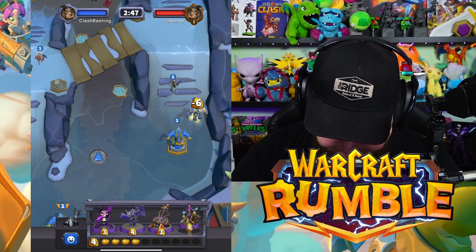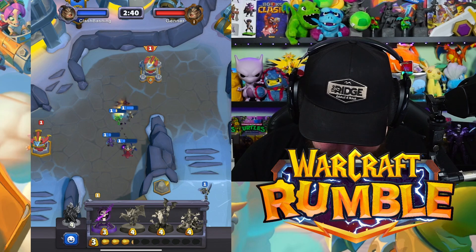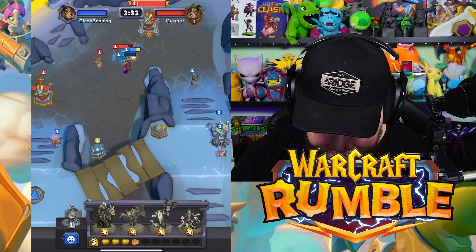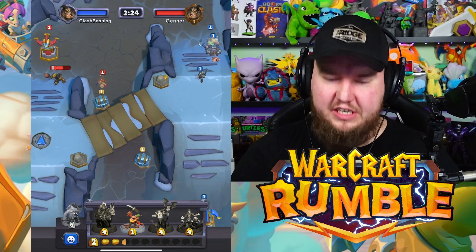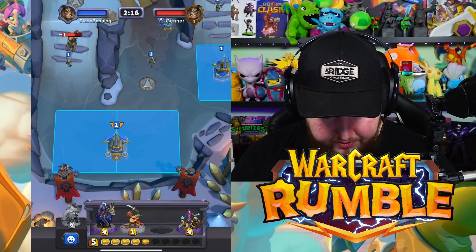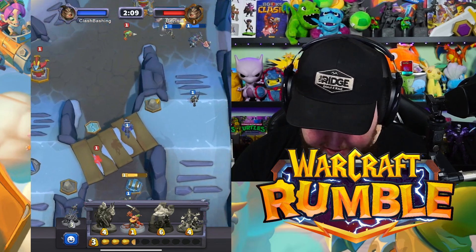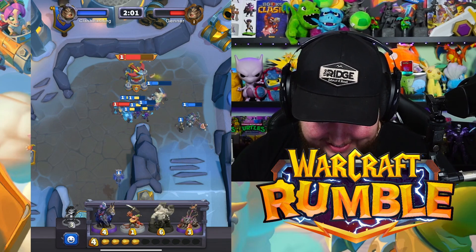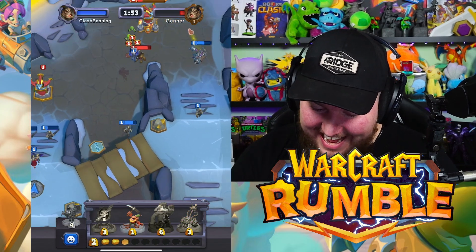We have the Cheat Death spell to make our guys last longer. Let's put the Gargoyle up the middle to get the chest. Skeletons are randomly spawning — I wonder if that's our bonus for using all Undead units. The Abomination is doing work and we keep getting more skeletons. Skeleton Party — it's a skeleton party! The Abomination and Meat Wagon together are actually pretty powerful.